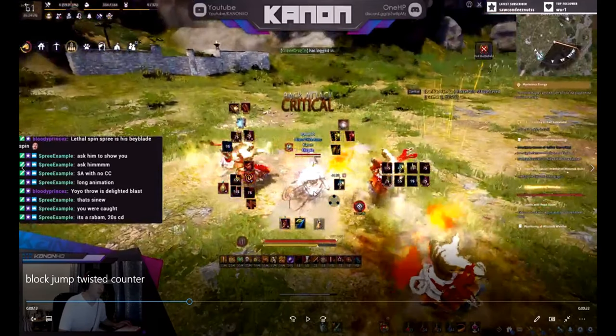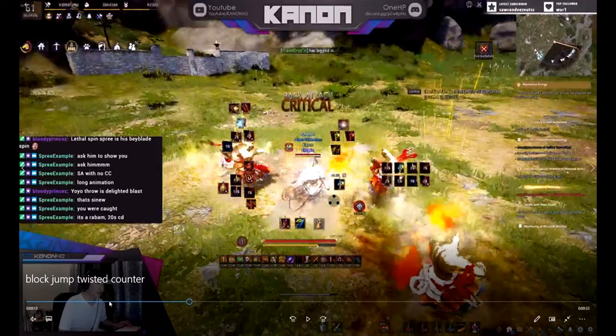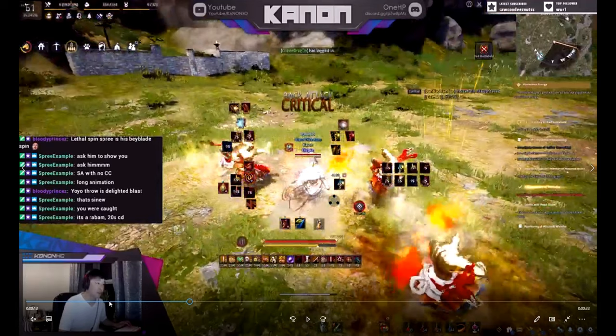I follow that up with a nimbus because I have the AP to follow the float up, go straight to skull crusher and finish the fight. My personal recommendation: if you don't have the AP, I wouldn't go to nimbus because nimbus is going to eat up the second CC. Instead, do a flash step towards him into another grab to get maximum damage. I didn't need to do that because I was able to kill him with just that single float.